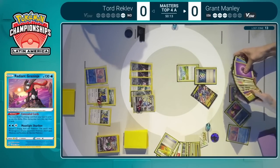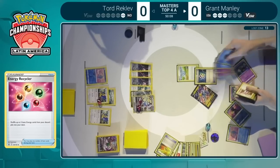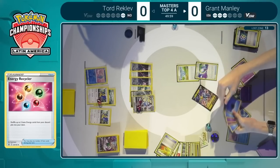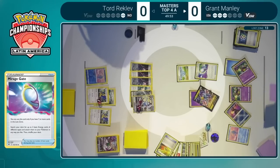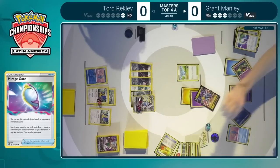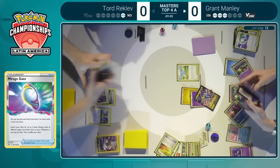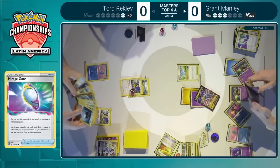It will come down to — can Tord find Boss plus power up the Archeops to KO one of those Comfeys or the Manaphy on the bench? The whole deck is gone here. The Energy Recycler is going to fill the deck all the way up and we are going to see the Mirage Gate. It makes you wonder if the Kyogre was almost a reachable play, but of course the Manaphy really shut that down. It looks like Kyogre was reachable, but Tord finding the Manaphy out of the prize cards at the perfect time. Otherwise Grant might have been able to take those last three prize cards.